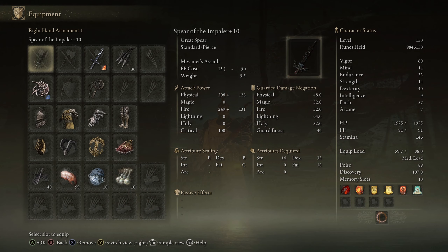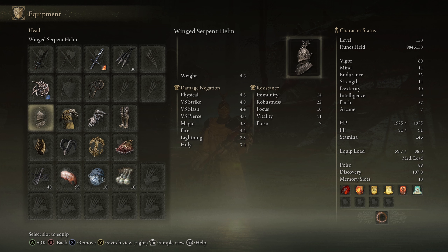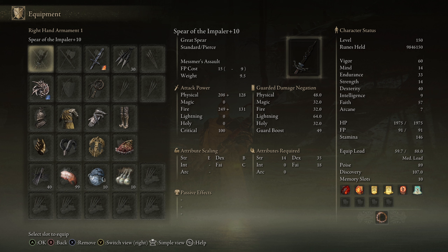Looking at my stats over on the right, we are level 150 with this build. The idea behind what kind of stats work best with this weapon is pretty simple — if you want to get more out of the Ash of War, then go with higher Faith than Dexterity. So that's what I did here: 57 Faith, 40 Dexterity — with five of that coming from the Talisman — and 33 Endurance in order to use this pretty heavy fashion set, as well as being able to use the Ash of War effectively, as it does drain your stamina a bunch.